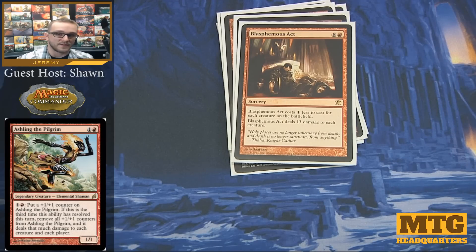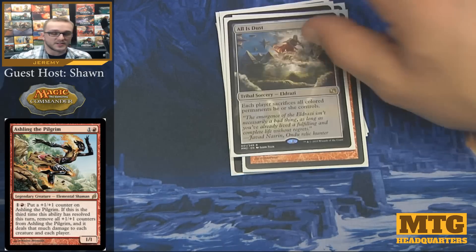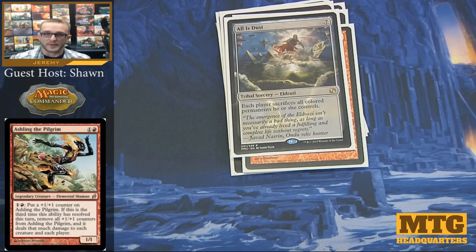Last but not least, the best board wipe in the deck is All is Dust. Each player sacrifices all colored permanents they control. Since we have a plethora of artifacts in this deck, we're majorly unaffected by All is Dust. This can really hurt people setting up a pillow fort or running a plethora of token creatures. All is Dust makes them all get sacrificed — it doesn't have to go through destroy, and there's no worry about things hitting the graveyard and coming back, since they're sacrificed instead.